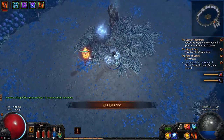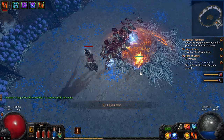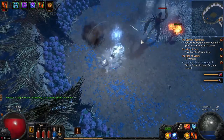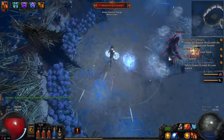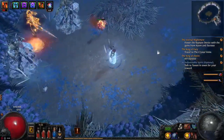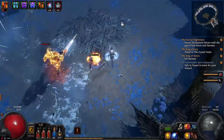So that's Nerysol right here. There are a few things you need to watch out for. The first one is these small plates that you see right there — those plates do a lot of damage, so make sure you don't stand on them.